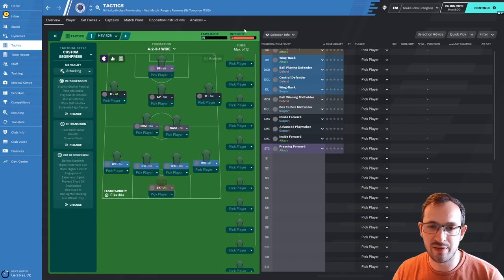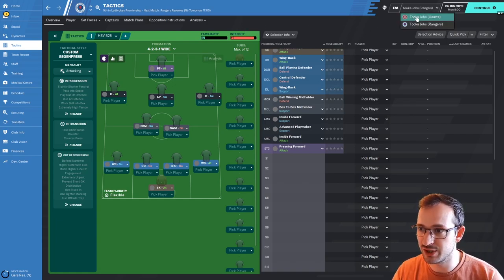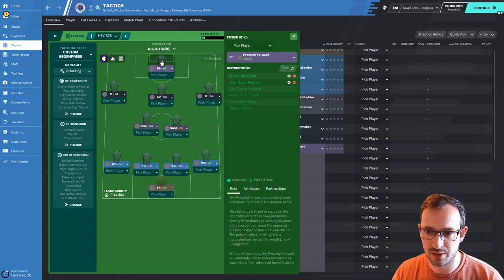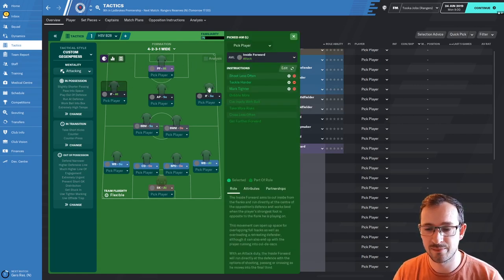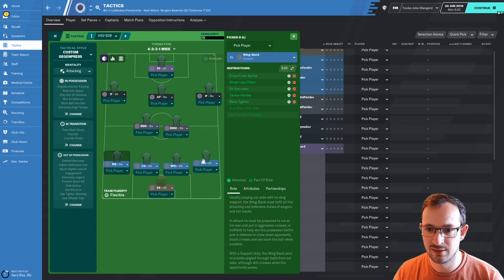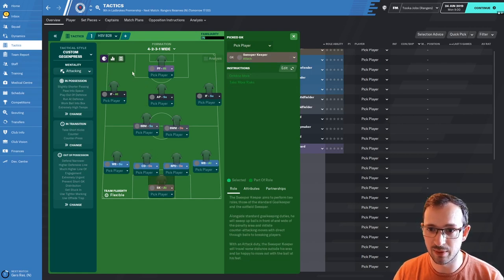Welcome back. Here we are with the tactic. I'm taking over both Rangers and Hearts, both in the same save, both in the same league — we are in Scotland. The tactic instructions for this HSV are: pressing forward, inside forward left, inside forward right, advanced playmaker, box to box midfielder, ball winning midfielder, wing back left, wing back right, central defender left, ball playing defender right, and sweeper keeper. That's the instructions for the individual players — it's a gargantuan press, attacking mentality tactic.